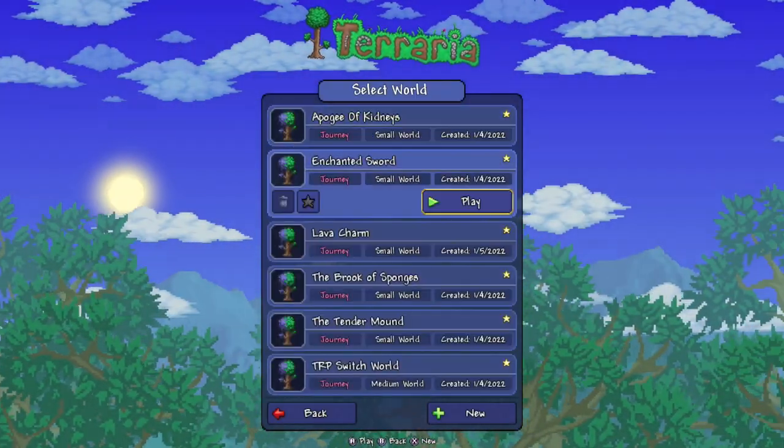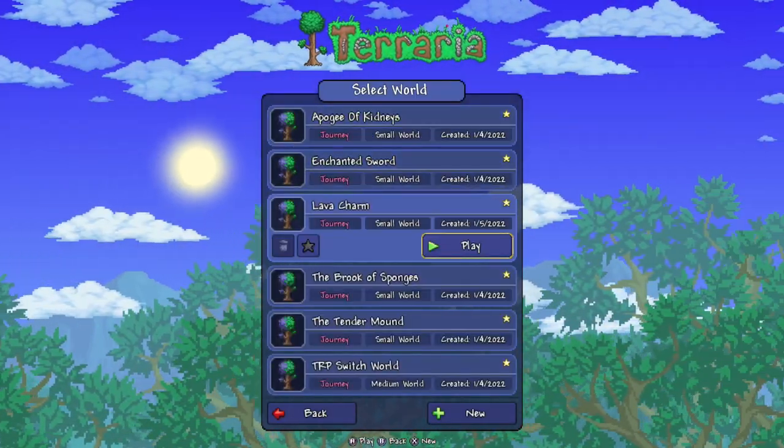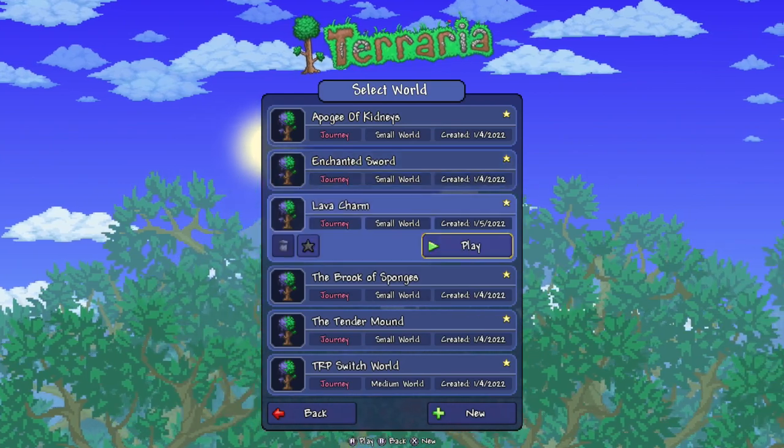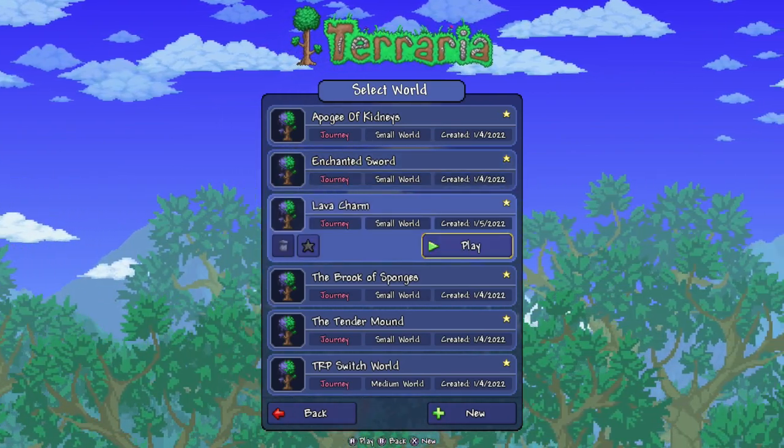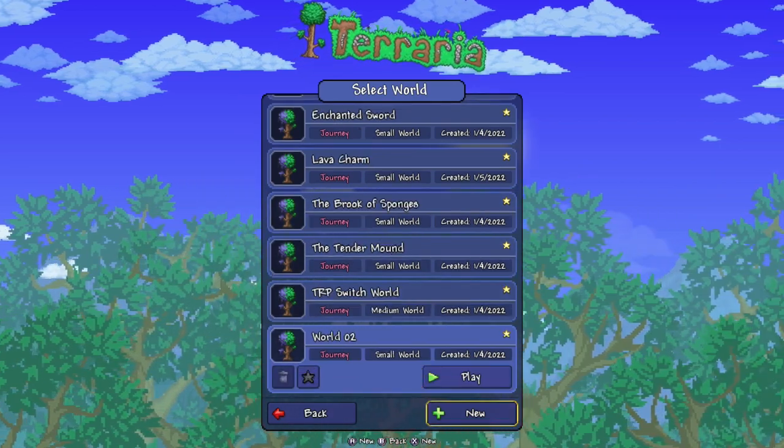Single player. The Razz Play. Now, the world we're going to use is right here — it's the Lava Charm world. But first, I'm going to show you how to create the world if you've never made a seed before. So let's go down to new and I'll show you how.